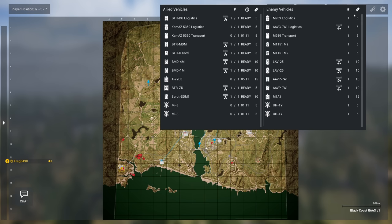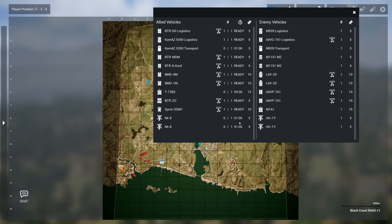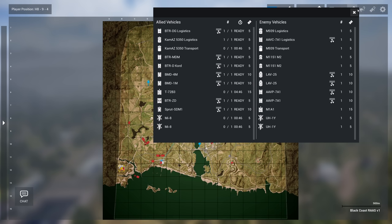The BTR-ZD, which is the AA vehicle. I'm surprised that the airborne forces don't get their helicopters just yet, but in a minute they'll spawn in. Also the Sprut anti-tank vehicle. USMC gets an M1A1 — their tank, spawning in five minutes — a couple AAVPs with grenade launchers and .50 cal, LAV-25s, a couple Humvees, an AAV Lodgie, and a regular Lodgie.